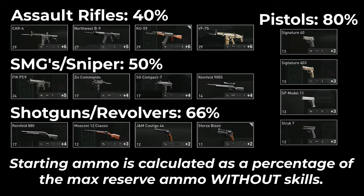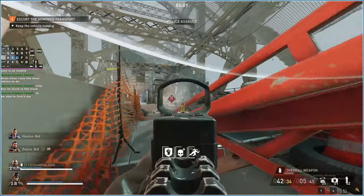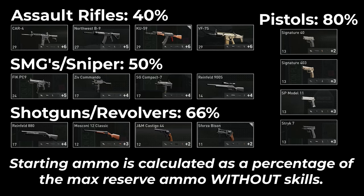If the 20% actually affected your starting ammo, it would be a bit of a different story. For example, when I play road rage with the AK, I regularly run out of ammo by the time I reach the end of the path. With the extra 20% ammo, that wouldn't be as much of a concern, but it doesn't work like that. So there's not really any point in taking the skill for the extra 20%, which I only realised recently.